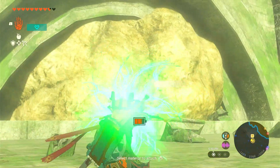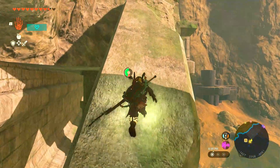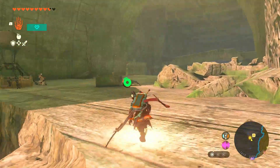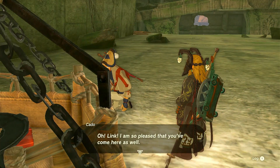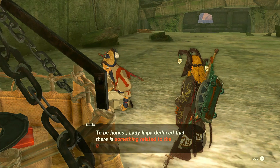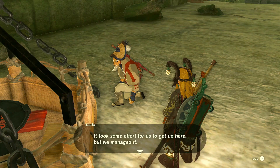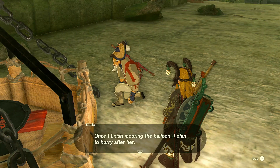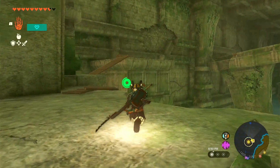Lady Impa — did she go deeper in the temple? 'Oh Link, I'm so pleased that you came here as well. Lady Impa deduced that there is something related to the geoglyphs here. It took some effort to get up here but we managed it. But then Lady Impa grew impatient — the moment I took my eyes off her, she went deep into the temple all by herself. Once I finish mooring the balloon I plan to hurry after her.' Well, I'll just do it myself — I assume she went this way.